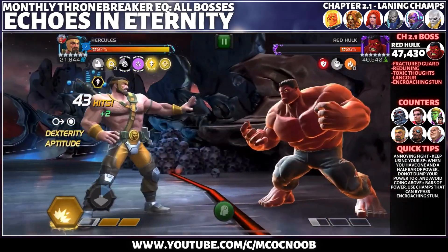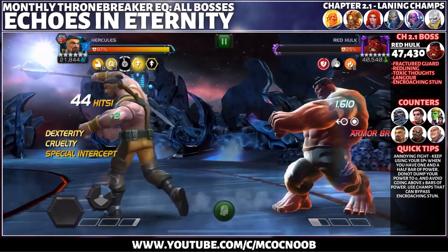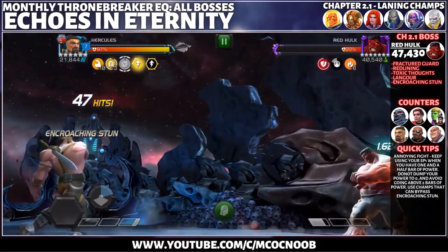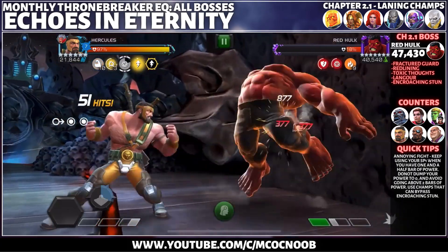I like champs like Apocalypse, Hercules, and Kitty Pride, and spam special ones once I almost get to 2 bars of power. That helps me not drain my power to zero and avoid Langur damage.